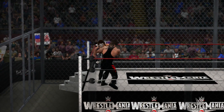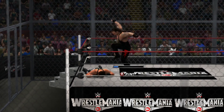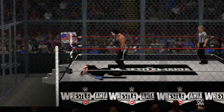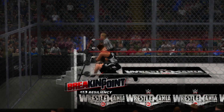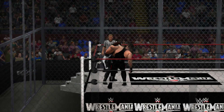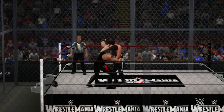One, two, three — the Undertaker takes the first fall! This is two out of three falls, and the match is still going. Undertaker's not letting up at all, going right after Sting. Sting with the reversal — what a dropkick! The Undertaker's not going to stay down. Sting going for a submission near the ropes, but Undertaker won't quit. Sting is giving him a match — what a Hell in a Cell! Reversal by the Undertaker.